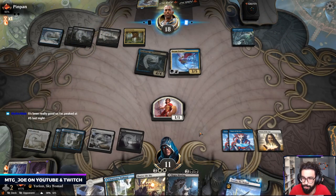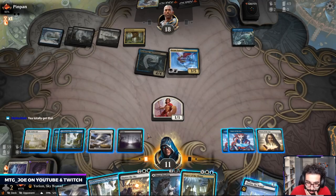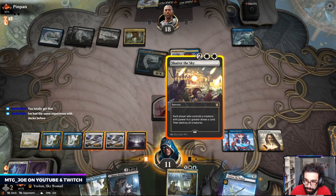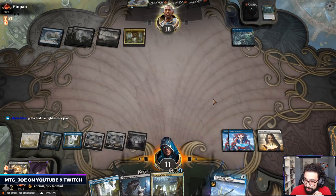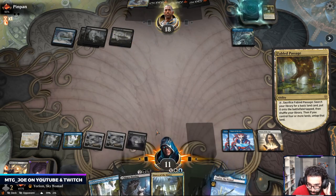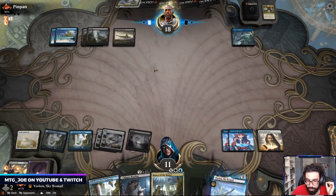I tried your list but couldn't win games with it — I know it's working for you though. Nothing great in hand, so let's just play out the planes. Shatter the sky here. We have the Mauling next turn, so we probably just bring Yorian into hand and then have it for the following turn. Whatever they play out — they're going pretty slow.